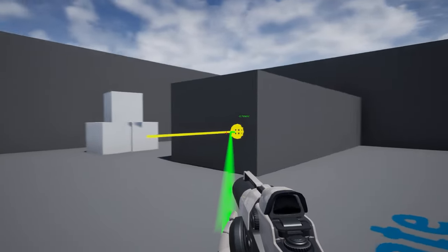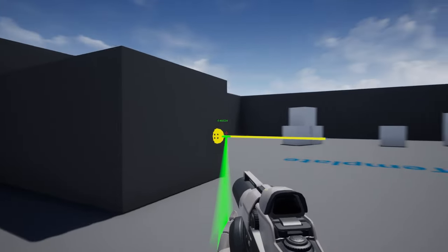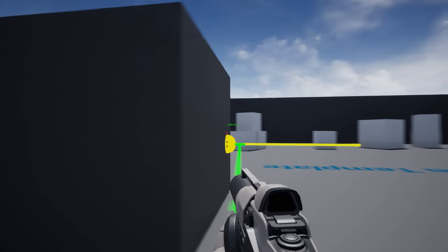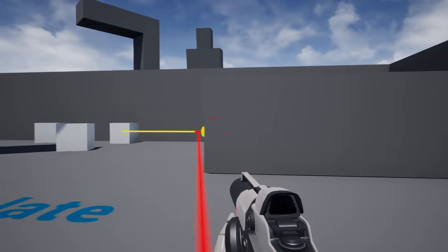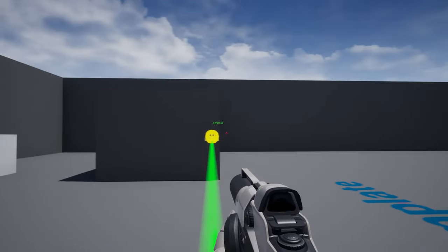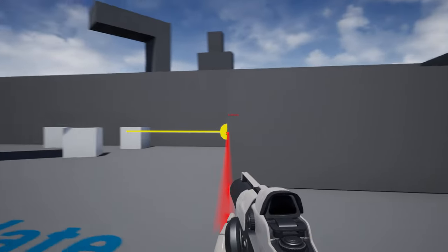Lastly, I had to figure out when to detach the grapple. In Apex, it seems to detach when the player moves behind the grapple point. With that in mind, I used the dot product operation on the wall normal and the player-to-wall direction to determine if we are behind the grapple point. Essentially, I'm using these two vectors and comparing them to determine when we should detach from the wall.